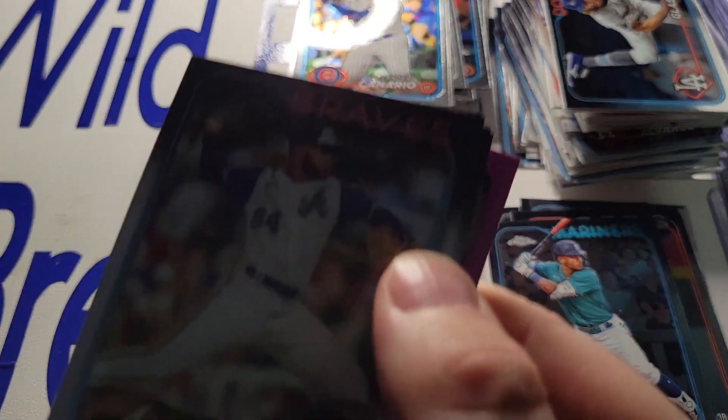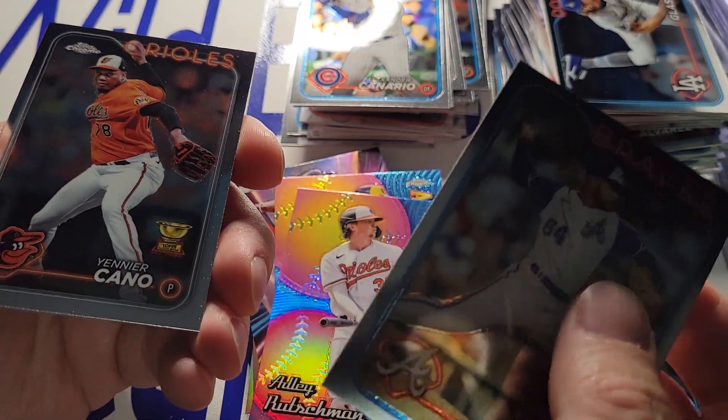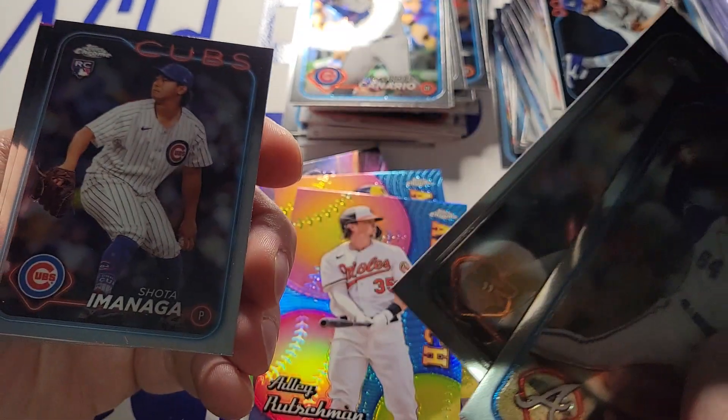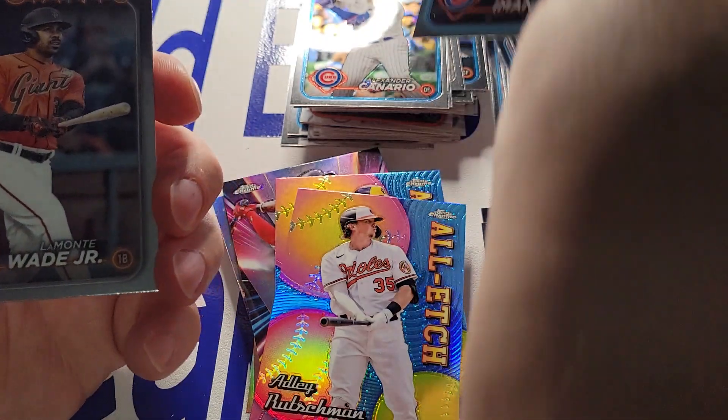Not looking like the auto is going to happen here, but two packs after this. Darius Vines. Kodai Senga — Managa. That'll do something there.